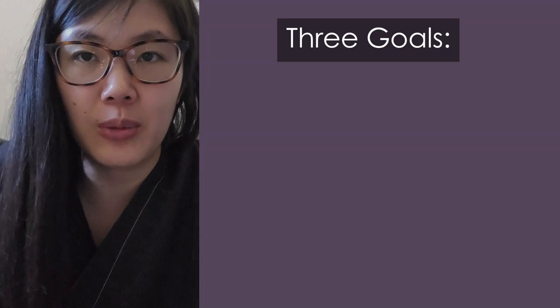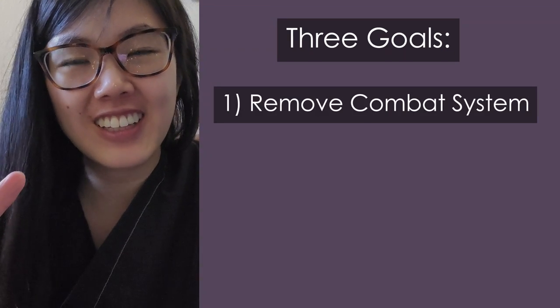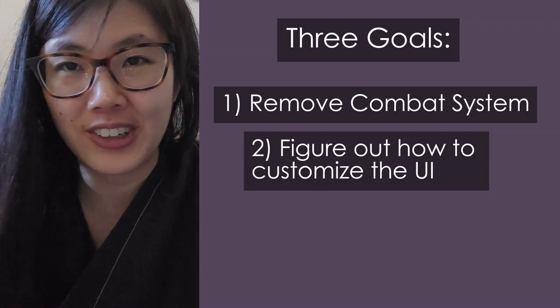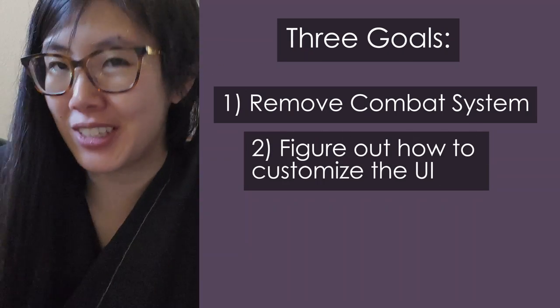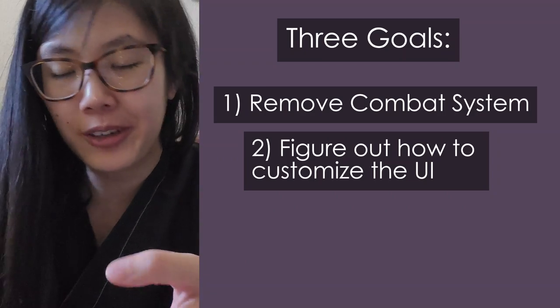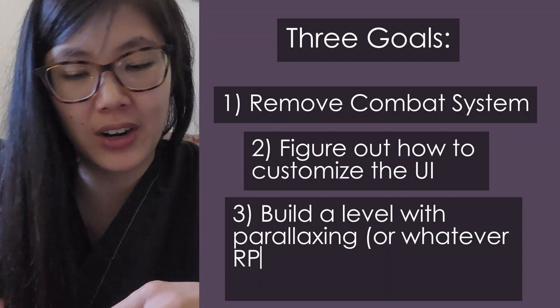I have three goals. First, I would like to remove the battle system. Secondly, I would like to make all of the UI be black boxes instead of what it currently is, because I can replace the UI with black boxes and then replace it with whatever art I want later. And lastly, I would like to build my first level with parallaxing in it.